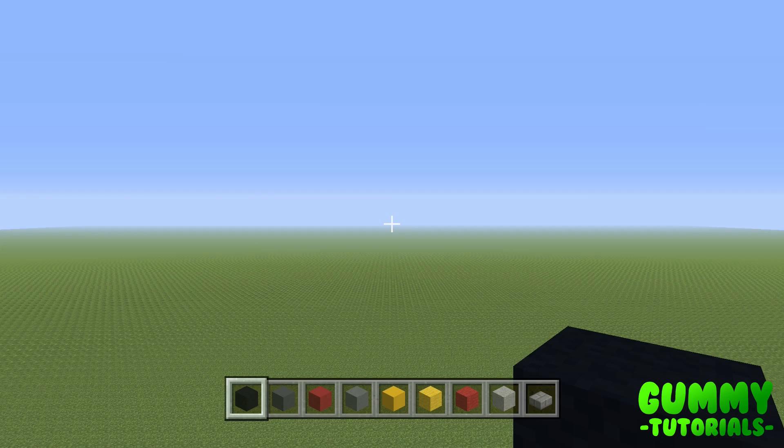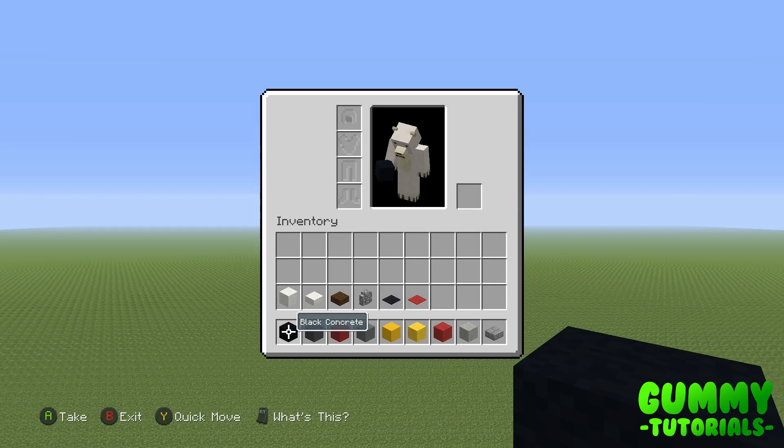Let's get straight into the tutorial. The blocks you're going to need are: black concrete, grey concrete, red concrete, cyan terracotta, yellow concrete, yellow wall, red wall, light grey concrete powder (bear in mind that's the powder), stone brick slabs, block of quartz, quartz slabs, dark oak wood slab, cobblestone wall, black carpet, and red carpet. Go ahead and grab those blocks into your inventory and we can get straight into building.